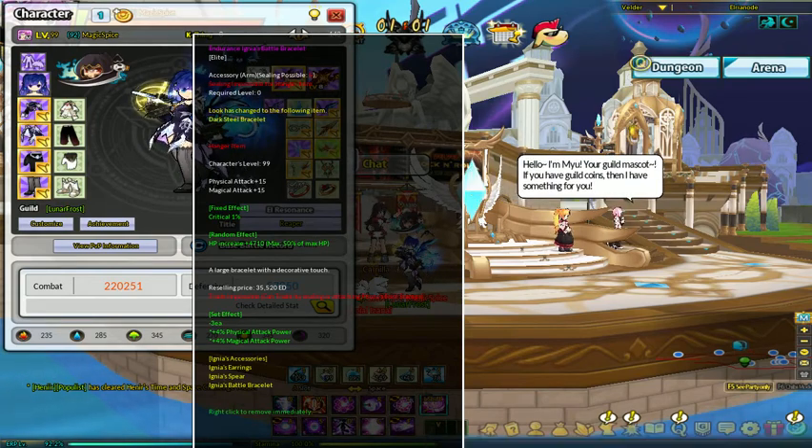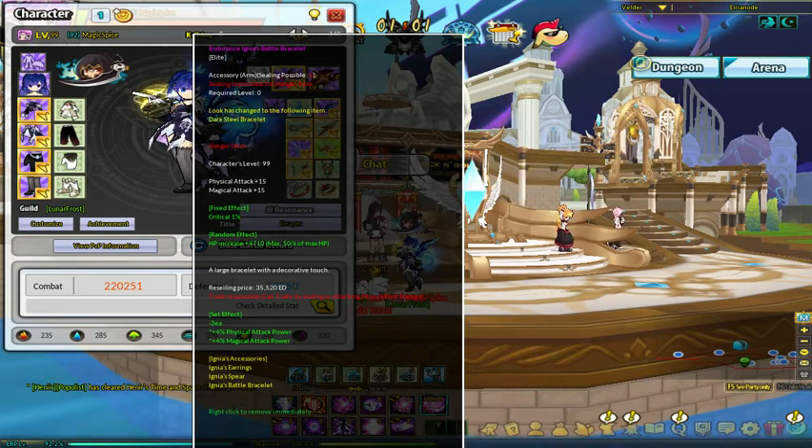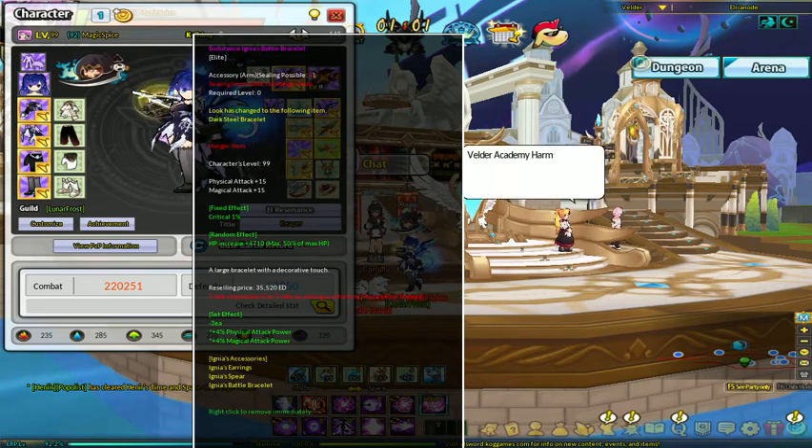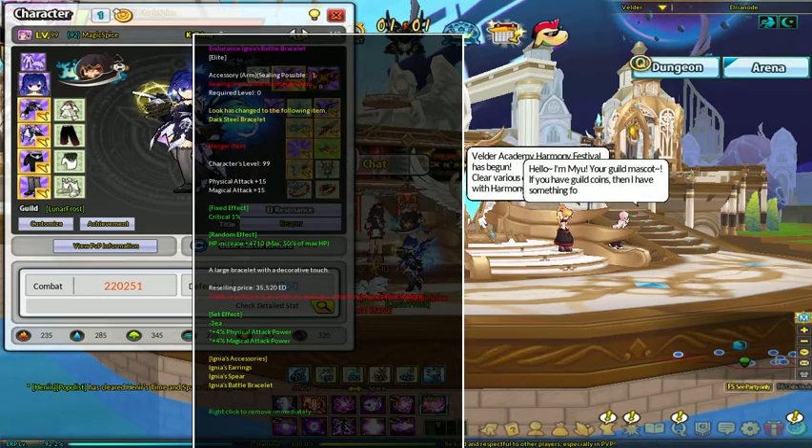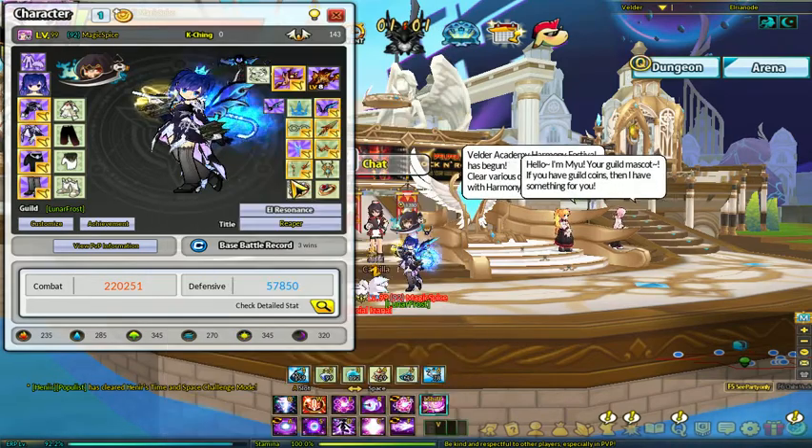There's also a ring out there — not ring and necklace, but two of the Velder necklaces, in fact. They also increase attack power. Something to know about. If I had that, it'd be a 10% increase, I do believe.